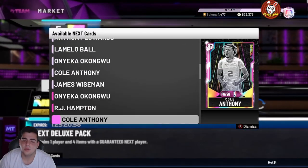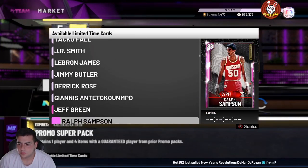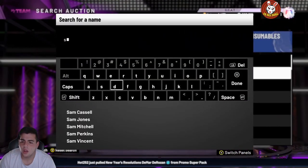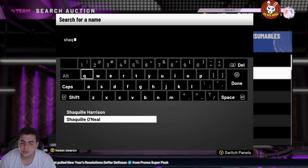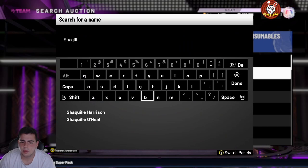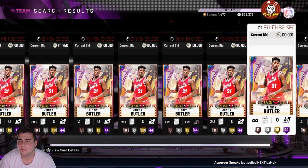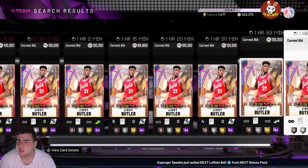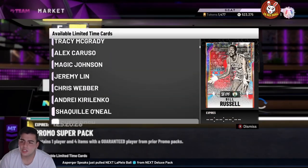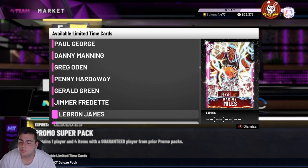Bobo Galaxy Opal and Jimmy Butler in Showtime are also good filters. Shaq is still expensive. For the Showtime collection, you should just buy out the opal Chris Webber and then you have the whole collection done by buying out — it's a pretty solid collection. You just gotta buy Webber and you're good.